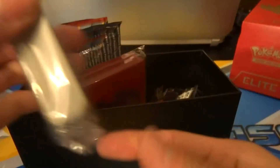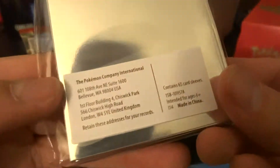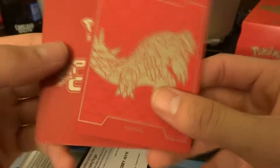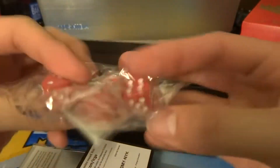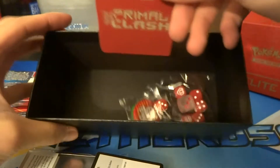Got the pack of energy, the sleeves — I need new sleeves too, so pretty cool. Got these Primal Clash dividers; I do not like the texture of these, they feel so rough — like nails on a chalkboard. Got the dice, the poison and burn tokens, and I think that's everything.